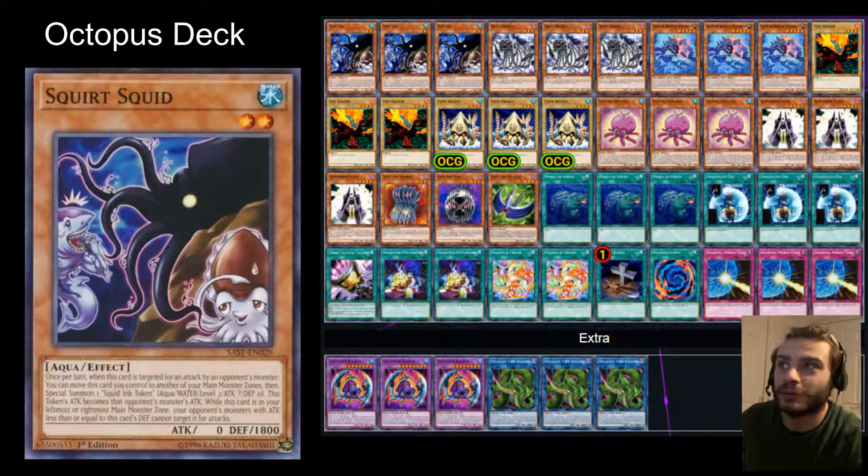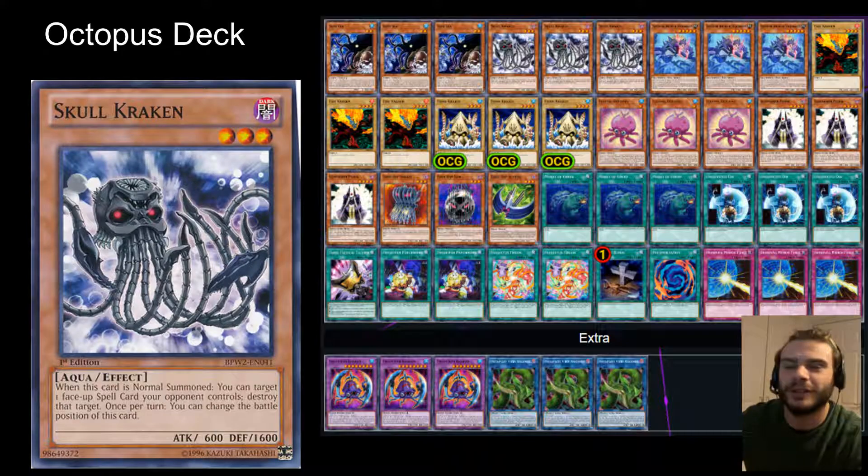So, we have Squirt Squid, which is a brilliant name, which can affect your opponent's monsters when they're targeted for an attack. That's kind of a theme — it's a bit dodgy and weavy, this deck. For example, this can get rid of face-up spell cards: Skull Kraken.